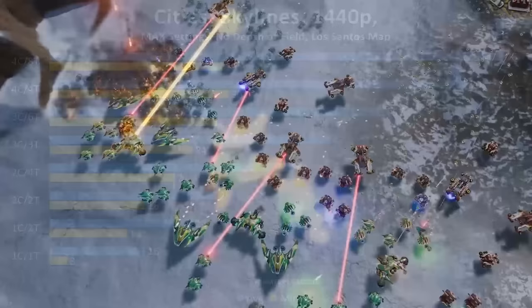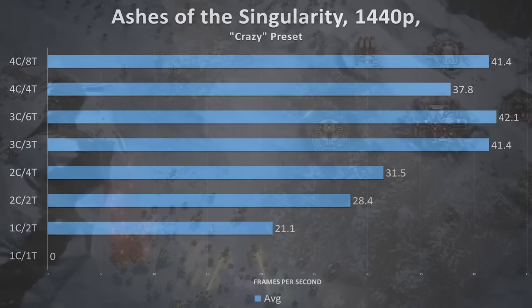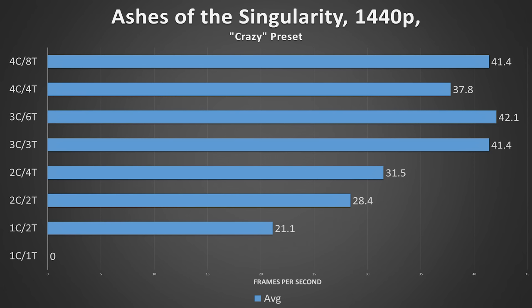Ashes of the Singularity is very bizarre — essentially, any core count above 2 is ideal. What you're seeing towards the top is something often referred to as the law of diminishing returns. At some point, adding another stimulant — in this case a physical core — changes almost nothing, and it shows up like a brick wall at the three core boundary. Interestingly, the hyperthreaded triple core simulation performed better than the quad core non-hyperthreaded scenario. When a game benefits from hyperthreads, a CPU with more of them should in theory trump one with fewer, past a certain point, regardless of physical core count.